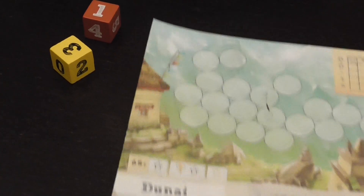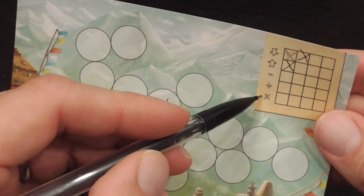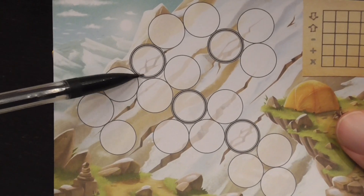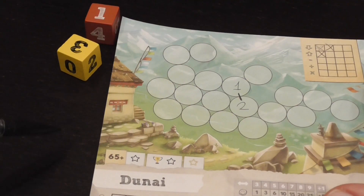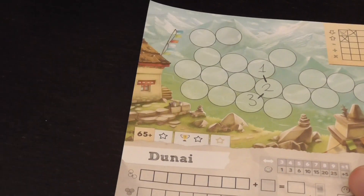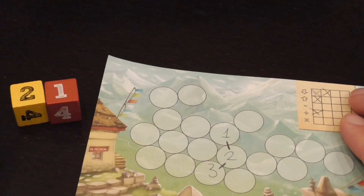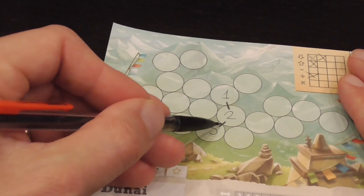Another thing you can do is subtract the dice from one another, add them, or multiply them. Multiply — you can't go too crazy because the highest number you can write is 12. Some cells with a thicker border can only take a zero to six. So you decide: place the highest of the two, or add them together, mark that option, and now you have your number. When you place a number one higher or one lower than an adjacent one, you can place a connection there.